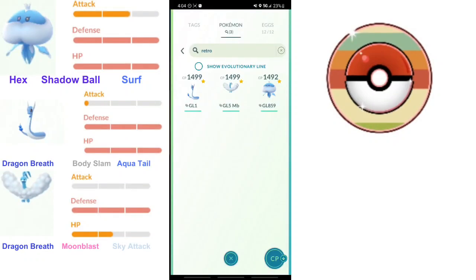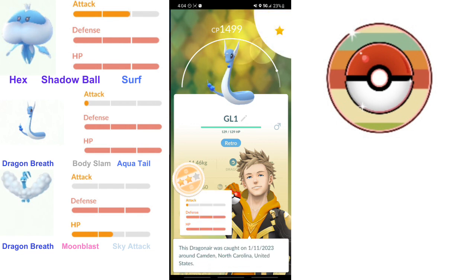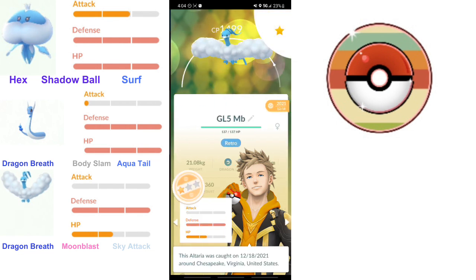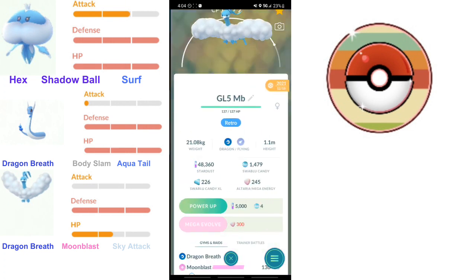Howdy everyone, it's Luxball Gaming, and today I'm going to show you a team that got me from Ace to Veteran rank in the Retro Cup, which consisted of a Jellicent lead and a Double Dragon backline.